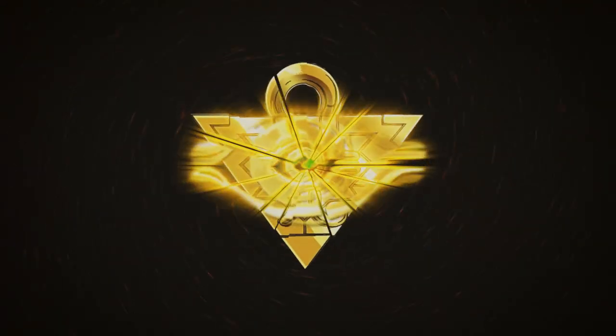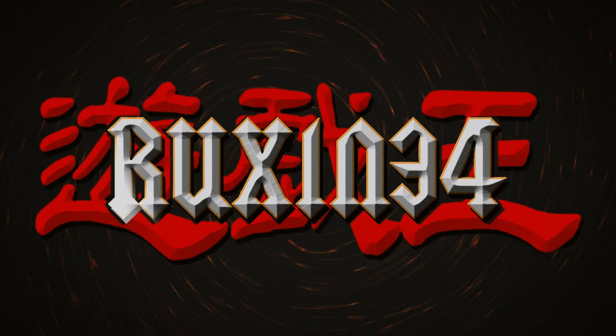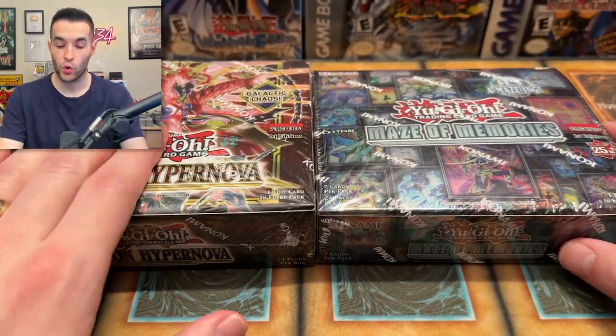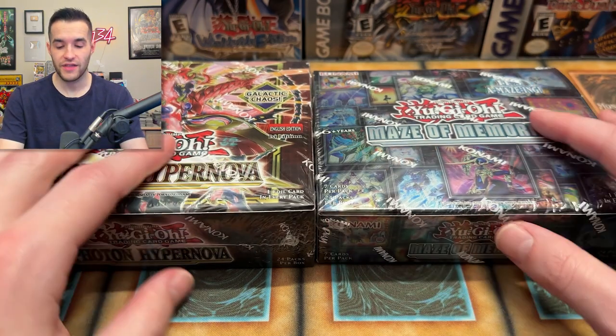In today's video we find out which new Yu-Gi-Oh set is better: Photon Hypernova or Maze of Memories. We're back with another new Yu-Gi-Oh opening, and today we have more Maze of Memories along with a Photon Hypernova booster box - the core set, the previous core set, and the new Maze of Memories set. So we've got a little 1v1 battle going on.